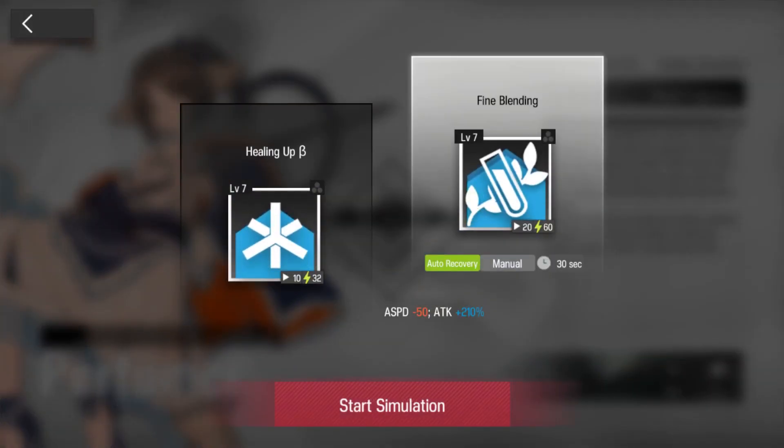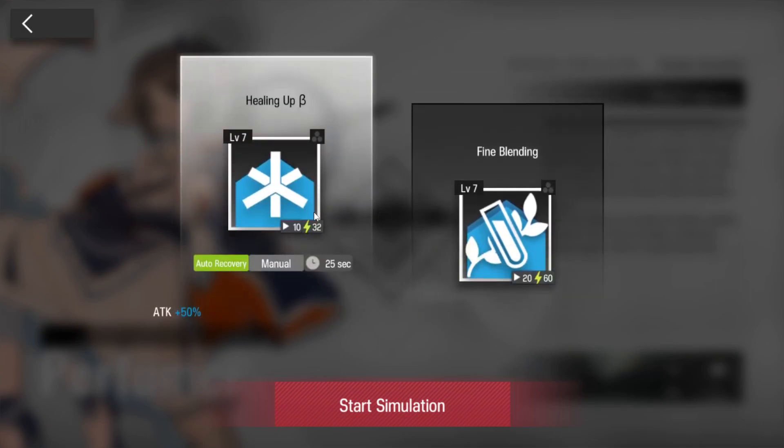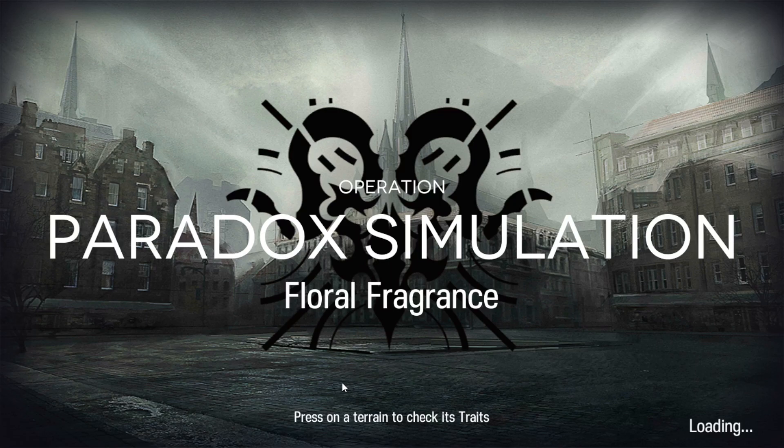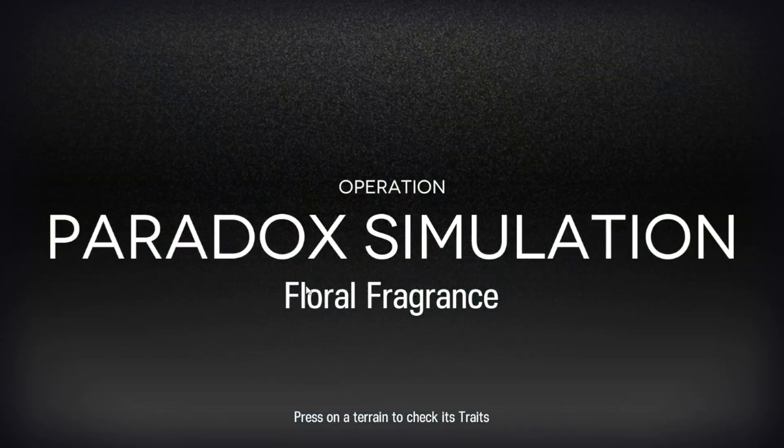We're gonna go with skill 2, though I haven't actually assessed whether this is the case or not — so don't quote me on this. You don't need skill 2; you can go in with skill 1 or skill 2. I suspect this attack boost actually increases her map-wide healing talent. It doesn't matter which of these two you go with. It's probably more beneficial to just use healing up beta because it cycles quicker, but it's really up to you. I'll go with attack healing up beta just to emphasize the point that it does not matter.